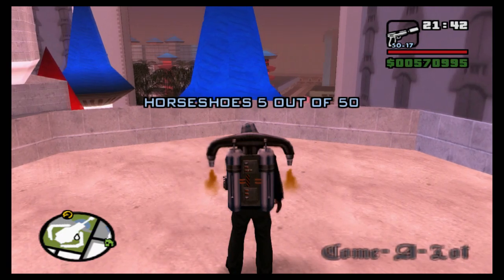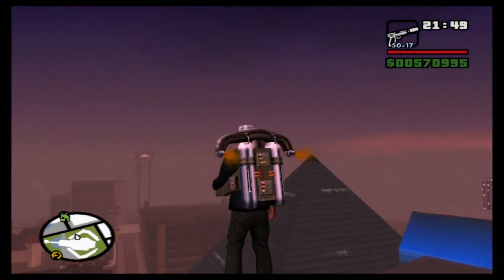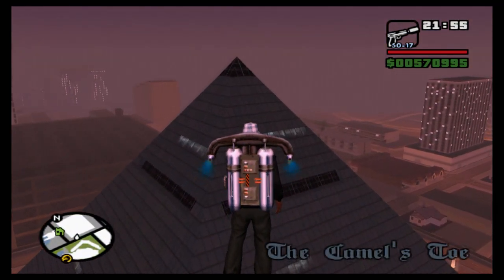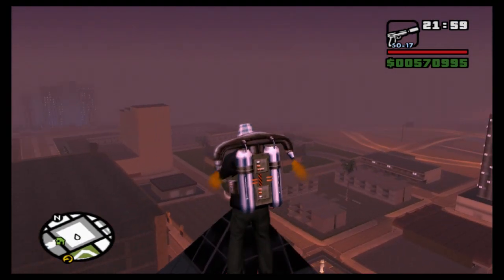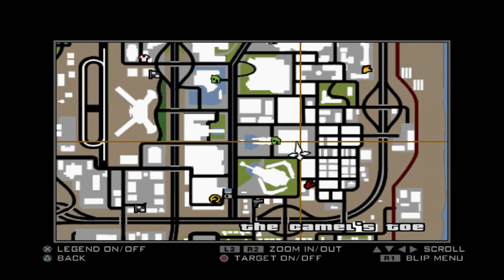Next we want to head off this way over the top and you'll see this pyramid in front of you. Our sixth horseshoe is just on top of the pyramid, right at the top on the roof. There it is — horseshoe six of 50. On the map it's right there; it's called the Camel's Toe, another classic Rockstar name.